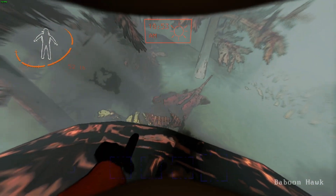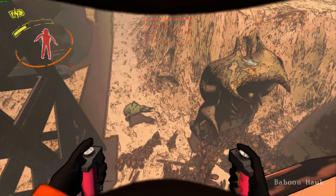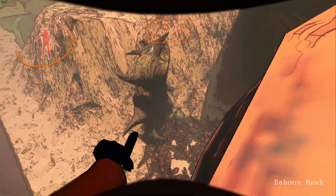Baboonhawks fight pretty much anything — it's really entertaining to watch them fight. If one starts sticking a Giant, it never stops and it gets the Giant very distracted. He can still spot you, though.